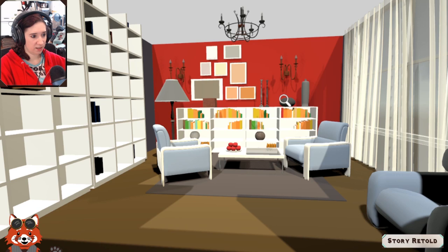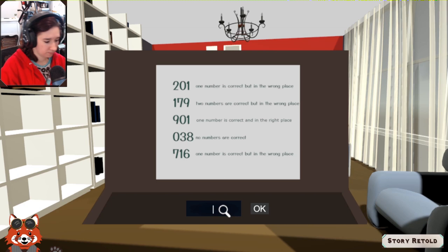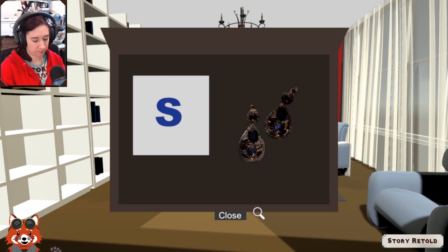There's a beautiful display, but then another puzzle — a number code lock with clues. Working through the logic: 'no zeros, no threes, no eights.' One number correct and in the right place. Two numbers correct but wrong place. Deducing: seven is correct, and trying 7-9-2-7... yes! S is blue. Two earrings found nearby.